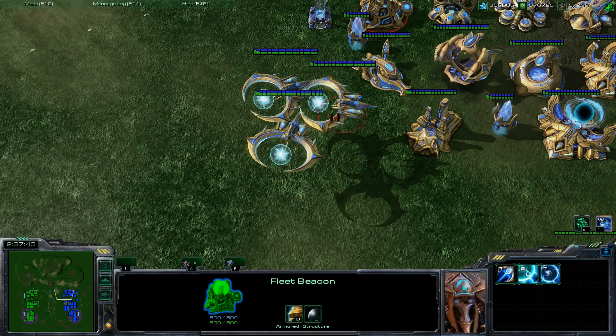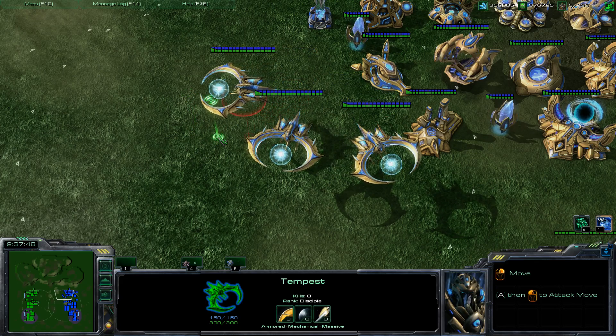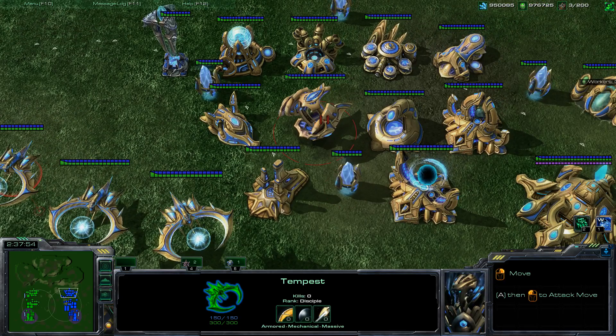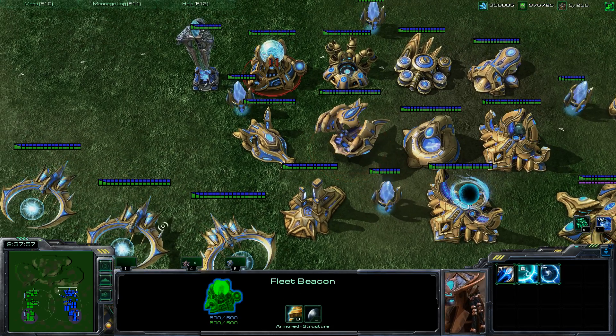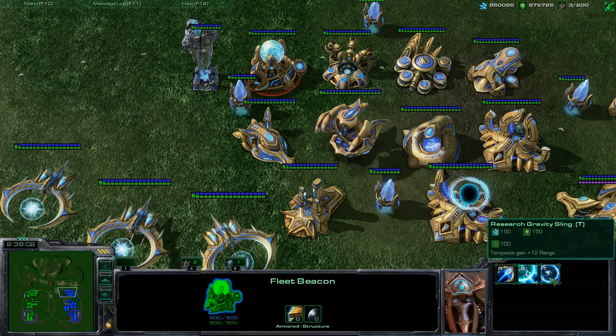Now, on to the next unit, which is going to be the Tempest — the flying capital ship that I guess is meant to replace the Carrier. The Tempest. Let's look at it. Build it on the Stargate once you build the Fleet Beacon. At the Fleet Beacon, it does have an upgrade which gives it plus 12 range.